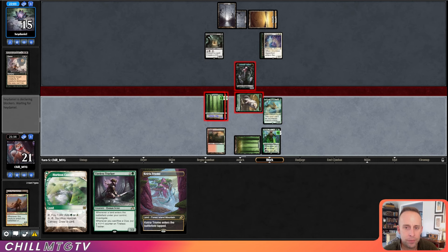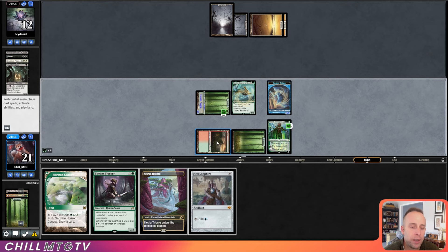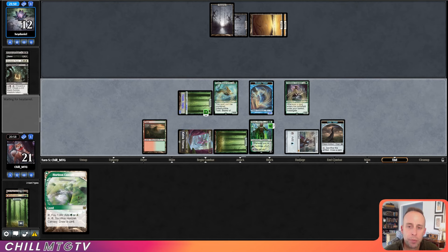They double-block. We draw some cards — Mox Sapphire. We'll play the Tireless Tracker here. We could play around a board wipe by not playing it, but we're kind of managing that just by getting Clue tokens off Tireless Tracker. We'll be able to sack this Clue token and turn off the Taiga — pretty good turn for us.